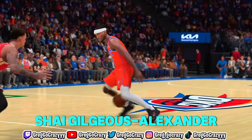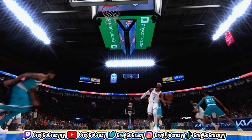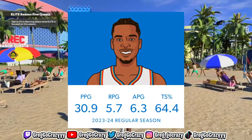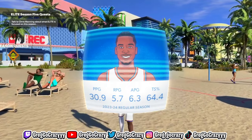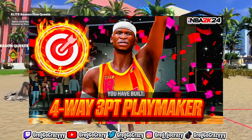Shai Gilgeous-Alexander, one of the NBA's rising young stars. He can shoot, playmake, and score on all three levels. He's been dominating the West and has led the Thunder to a 47-20 record, while averaging 35-6. Today I will be showing you his four-way, three-point playmaker build in the red.